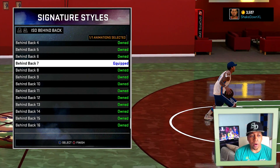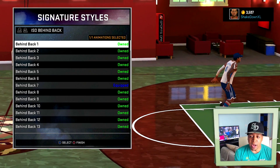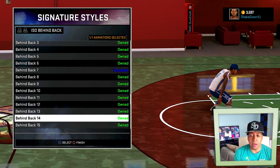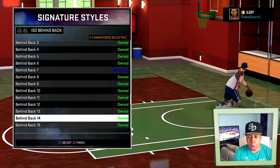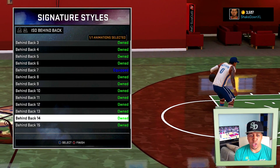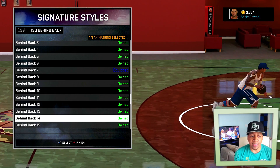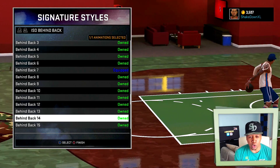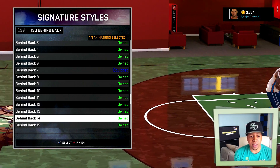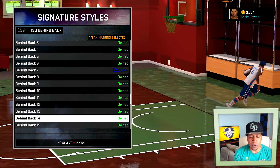A lot of guys want to include number 14 in what I call the cheeseball package. When you have the total package — Jamal Crawford size-ups, LaMarcus Aldridge release, speed boost glitch, behind the back number 14 or hesitation number 3, and guard 1 size-up — I call you a cheeseball. But if you've got this animation among other normal animations, I don't really look at it like that. Behind the back 14 is not as much of a cheeseball move this year as it was in 2K14 and 2K15.